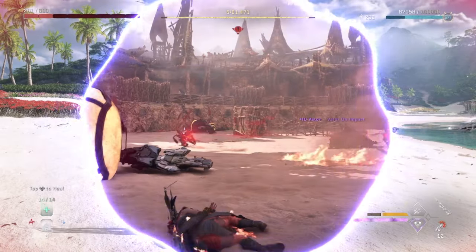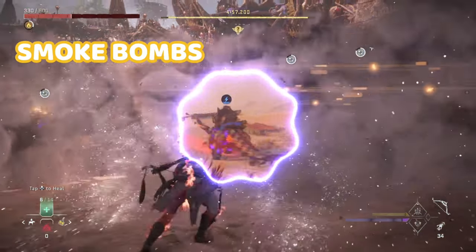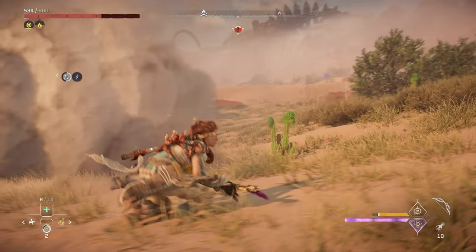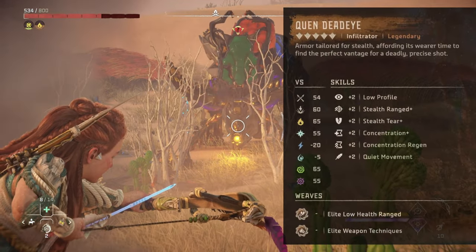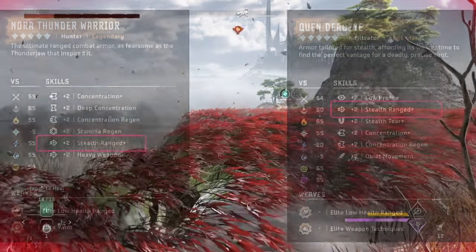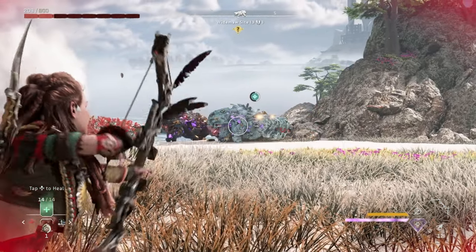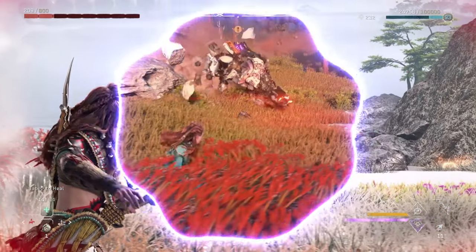Let's start with what I think is probably the most OP item in all of the Forbidden West: smoke bombs. Smoke bombs are great because they can provide you with a buffer against machines and they'll also instantly put you in stealth. And stealth can be a really powerful way to deal damage. Through armors like the Quen Deadeye or the Nora Thunder Warrior, you'll be able to max out the stealth ranged plus skill to level 4, which gives you an additional 40% impact damage when in stealth. There are also weapons coils like the plus 25% stealth damage coil, which gives you some of the highest damage increases in the game.